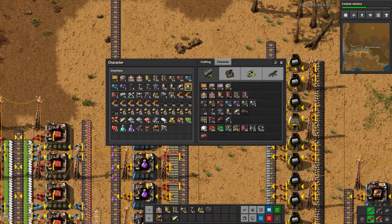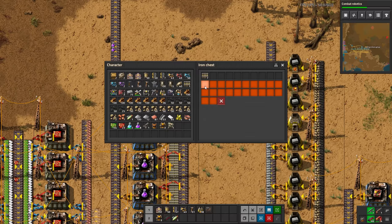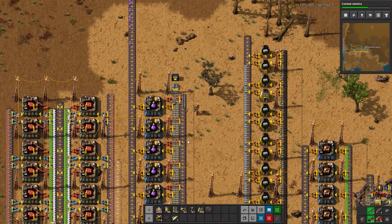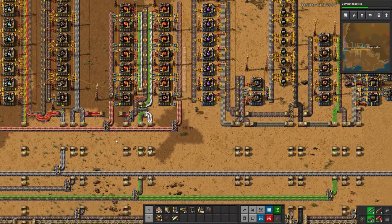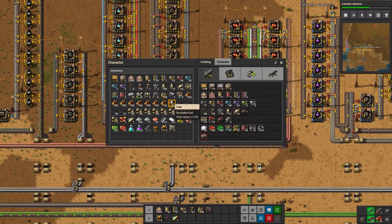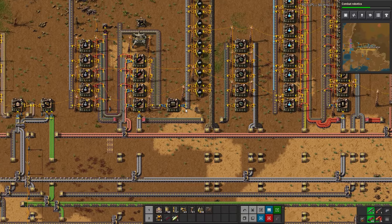We can take this and build a box because we will start needing rail and we'll need a fair bit of it. I'm going to cap this to one row at the moment. It looks like we do have a bit of a shortage of furnaces and that is of course due to red circuits - they're just slow. We really do need to upgrade those. I'm going to grab some ammunition here.